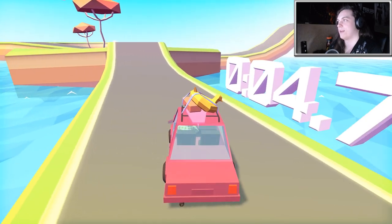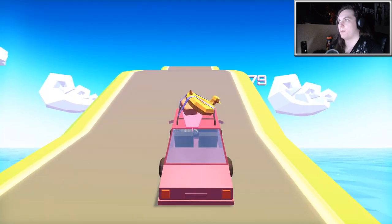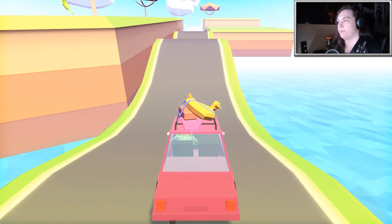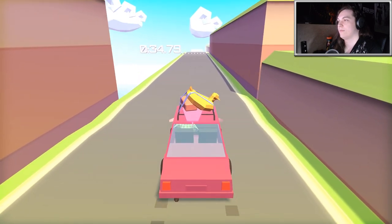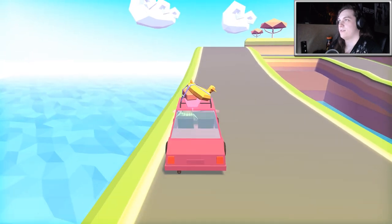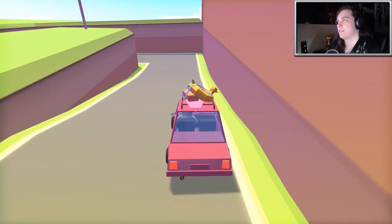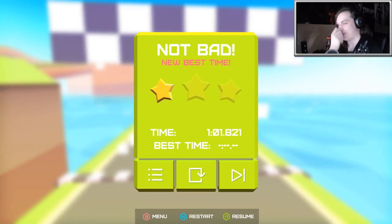I'm gonna restart because I did pretty bad. If I put on the brakes right here and get the speed up... maybe that was like a fraction of a second. Now we go as fast as possible and jump off to the side. There must be a shortcut on this area too - I just don't see it. I got one star - so bad. I didn't know what the shortcuts were.